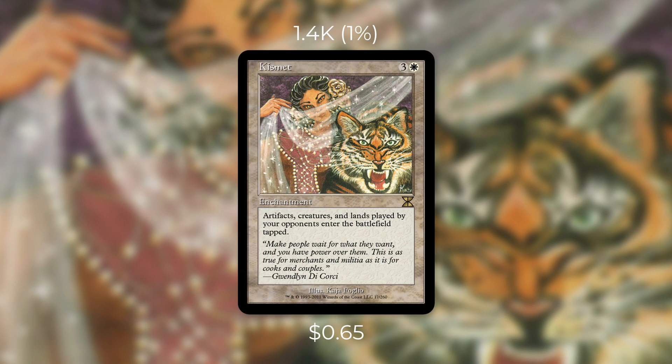Today's first underrated Quest for Quarters card is Kismet. Currently it's only 65 cents and sees play in just 1,400 decks. It's an enchantment for three and a white, and it says artifacts, creatures, and lands your opponents control enter the battlefield tapped.